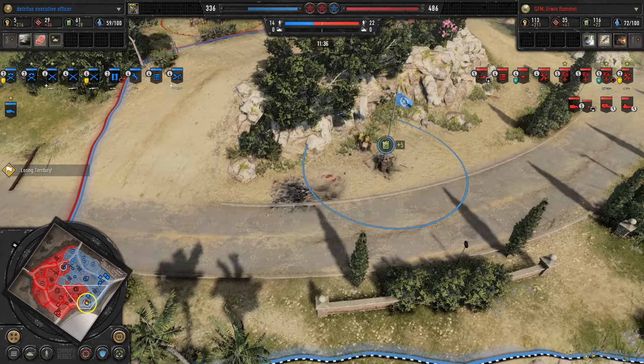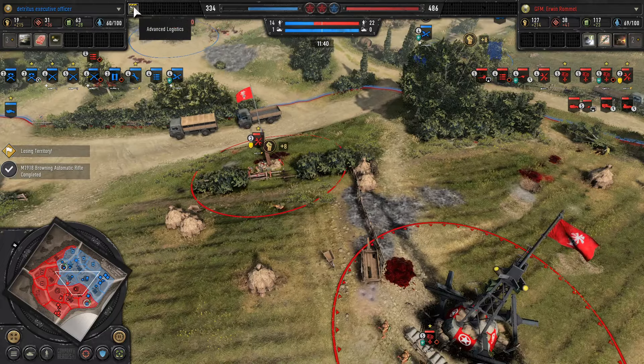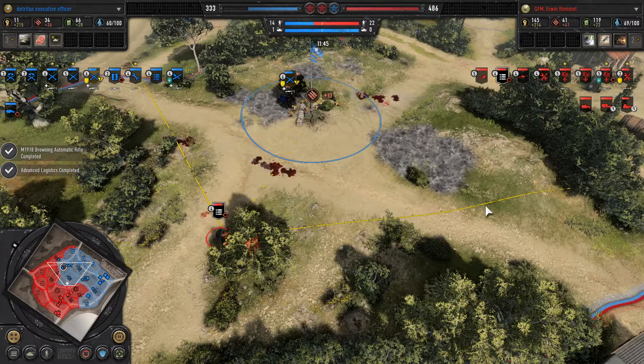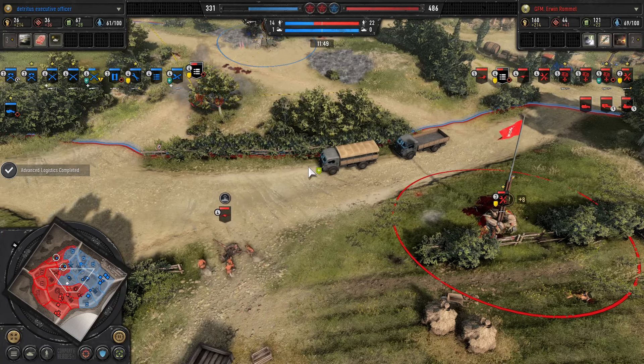Down south the bike hits a mine — Havoc finally gets rid of that. We've got the Advanced Logistics upgrade — a great upgrade with all the troops Havoc has and support weapons, so that's going to be great value as it always is.